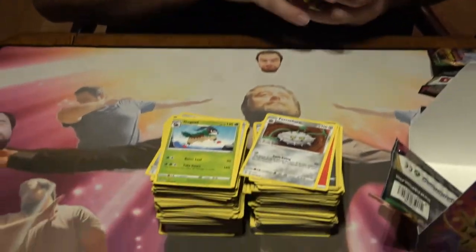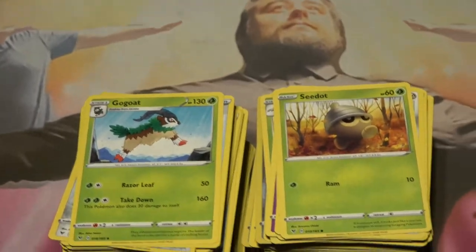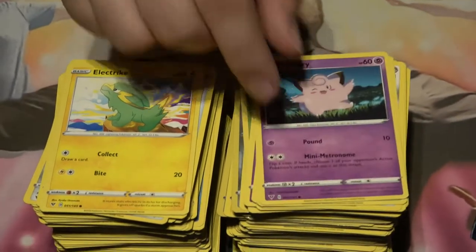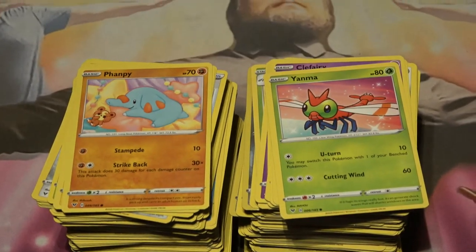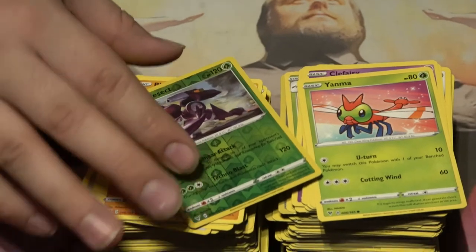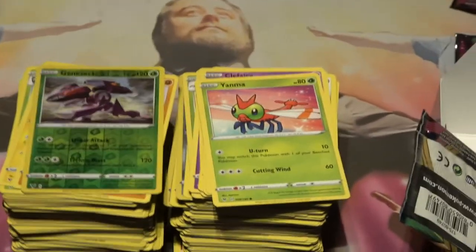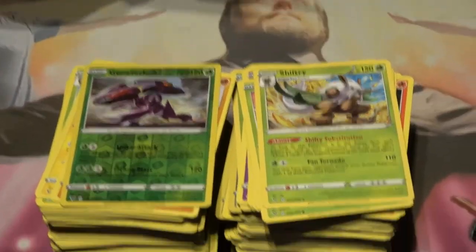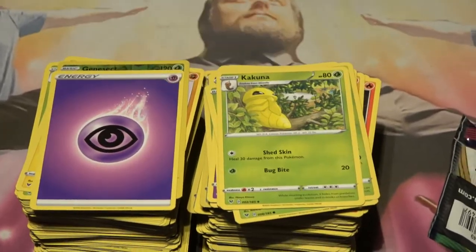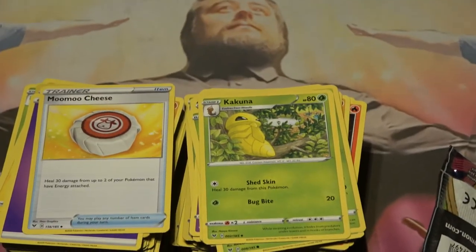Next pack: Cradily's pile starting to get messed up. Electric, Clefairy. There's the Flaaffy, Yanma — kind of cool. Holographic Genesect. Finally the Shiftry — that's what we've been asking for other than Beedrill. Psychic Energy, the Kakuna. The Moomoo Cheese — yes please, more Moomoo Cheese.